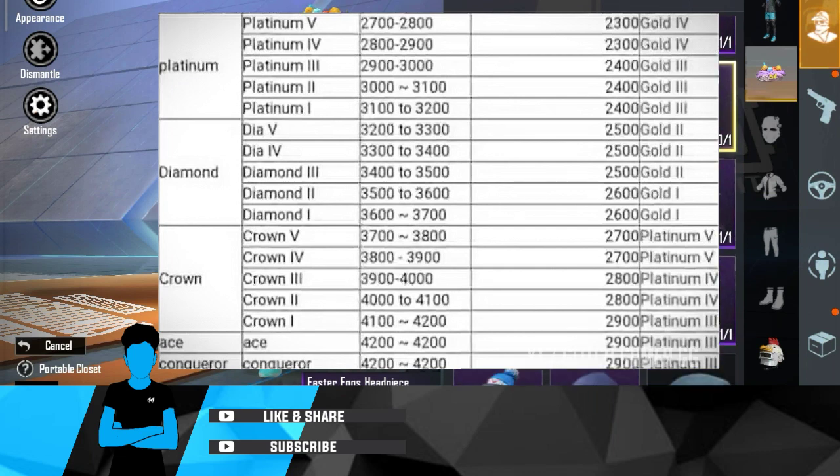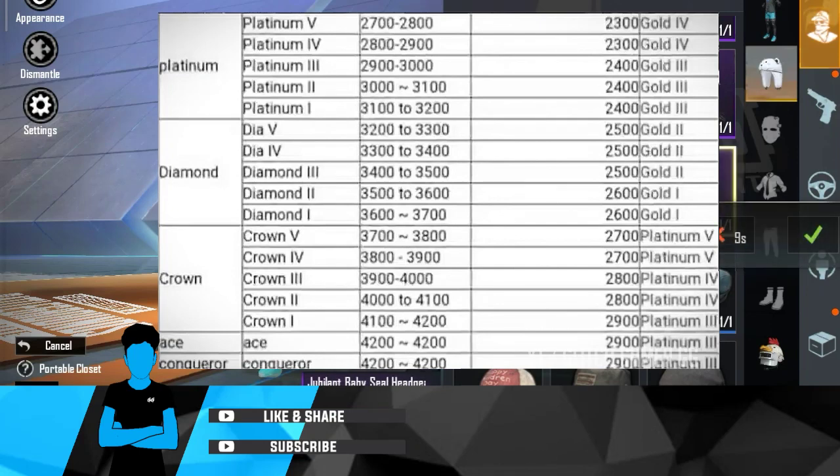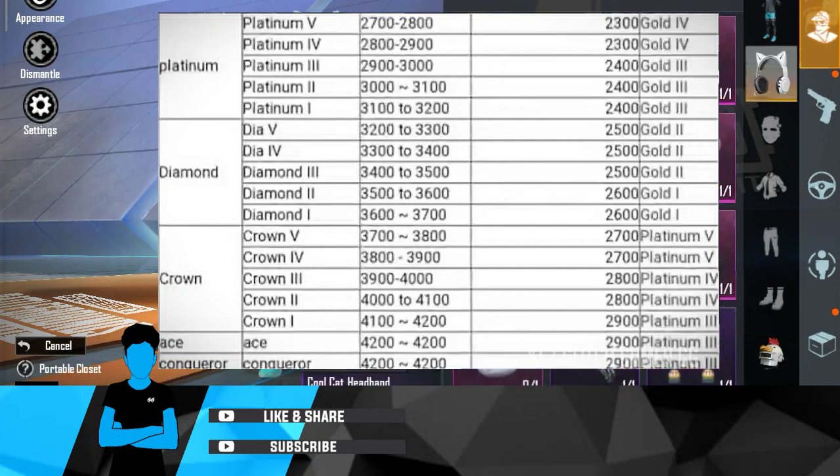If you want to see this, you can see it at 2,400 and you can see it in Gold 3. If you want to see Diamond 5, you can see it at 3,200 to 3,300. You can also see it at 2,500 Gold.